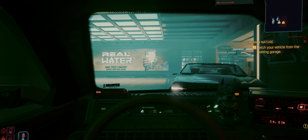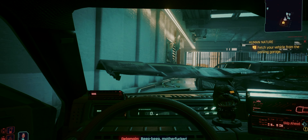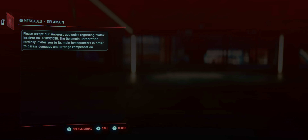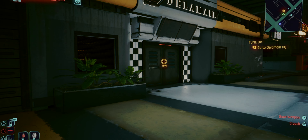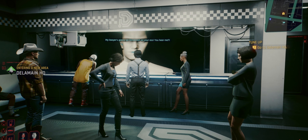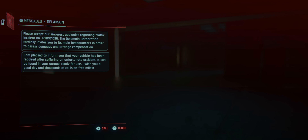You'll get the car and as soon as you do, someone will run into you. You'll get a call from Delamain that you are invited to the main headquarters for repairs. Finish that talk and you'll get another mission, and eventually you'll get a text saying that your car is ready for pickup.